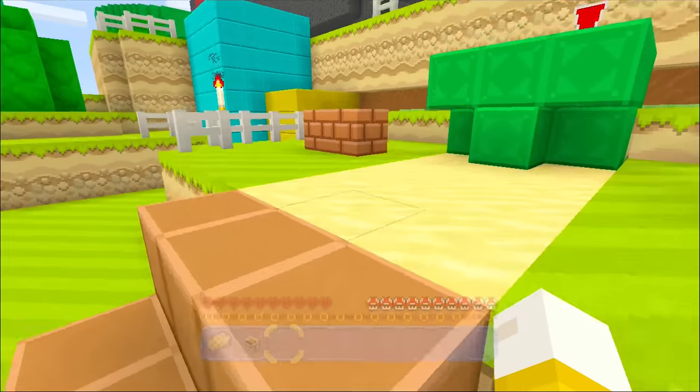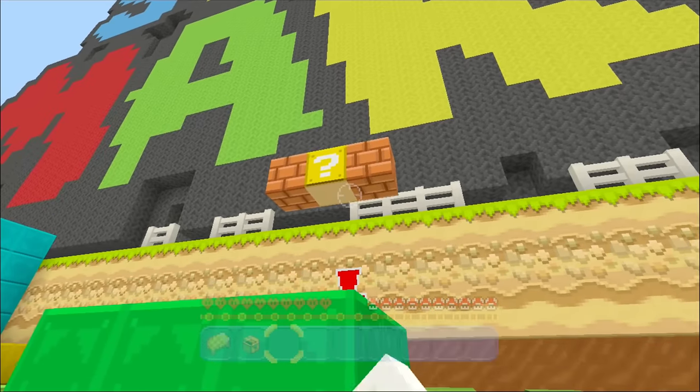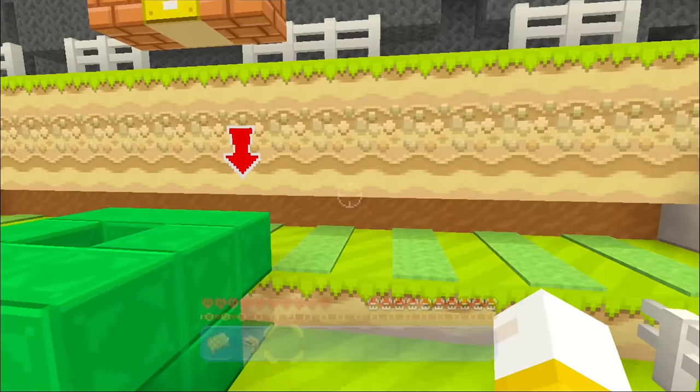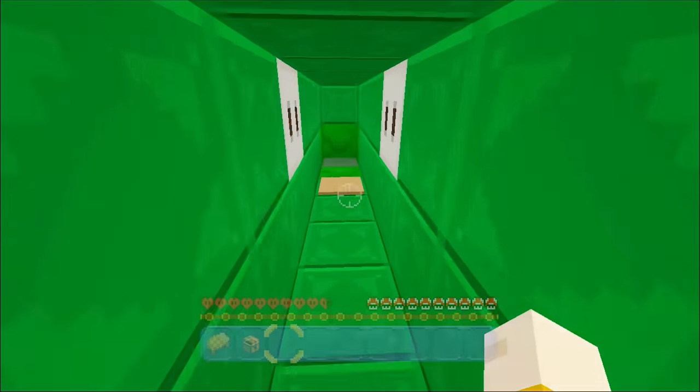It looks like I need to go and jump down this warp pipe. It's weird — as soon as I saw that, I was thinking I need to go jump underneath it to make a coin pop up. Then I was like, wait a minute, this is Minecraft. This isn't Mario. It looks like Mario, it sounds like Mario, but it's Minecraft.